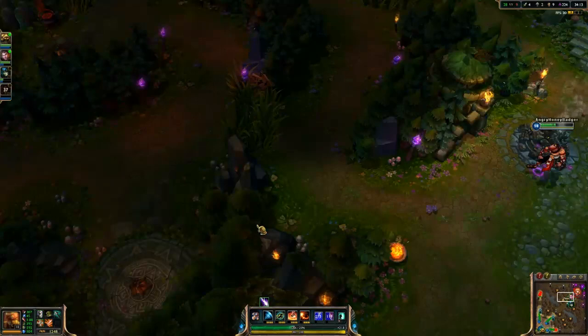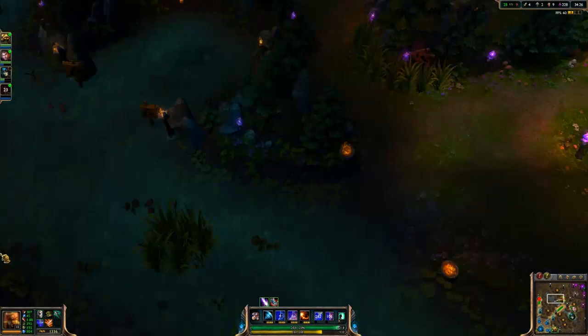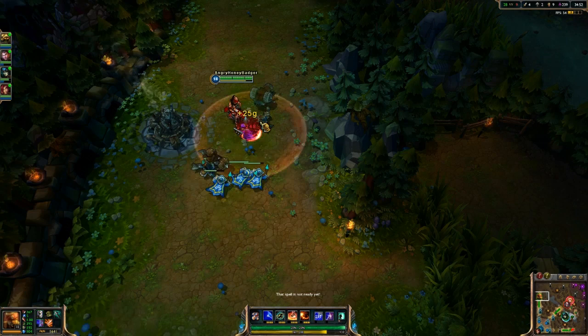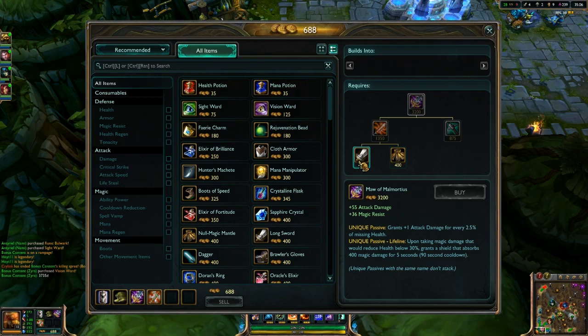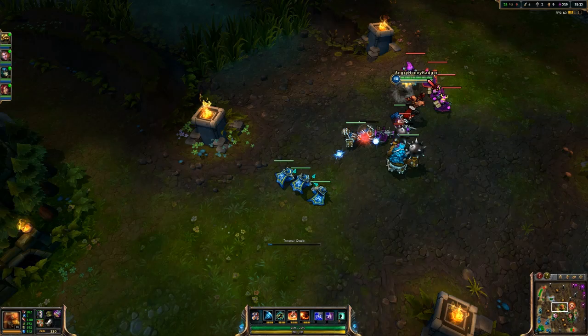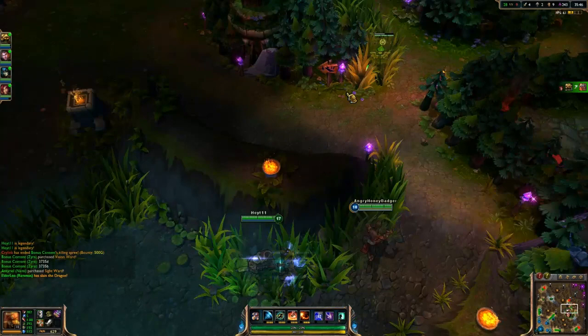We're going to talk about his runes next. What I usually do is either attack damage or armor penetration marks. We go with armor seals, magic resist per level glyphs, and then there are a few choices for your quintessences: movement speed, lifesteal, or attack damage — all good choices depending on where you're playing. I'd go with movement speed ones if you're playing jungle for better ganks. I took lifesteal ones to top lane, and with the Doran's Blade early and your W's lifesteal on reactivation, that's a really good way to sustain yourself in lane.